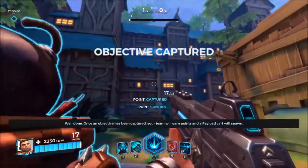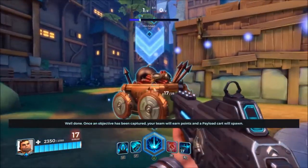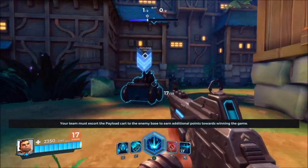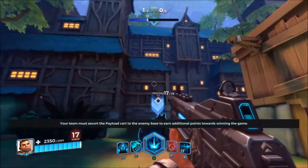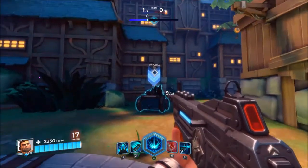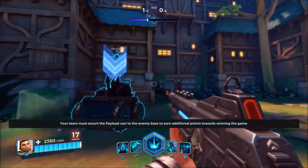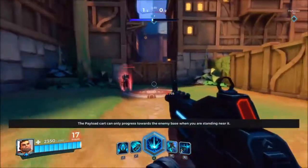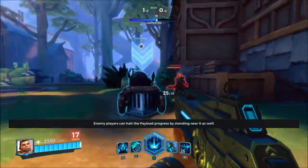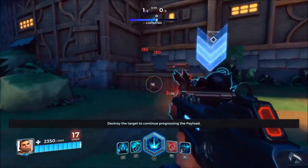Escort the payload. Well done. Once an objective has been captured, your team will earn points and a payload cart will spawn. Your team must escort the payload cart to the enemy base to earn additional points towards winning the game. The payload cart can only progress towards the enemy base when you are standing near it. Enemy players can halt the payload progress by standing near it as well. Destroy the target to continue progressing the payload.